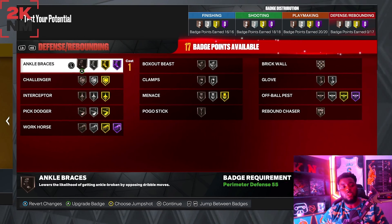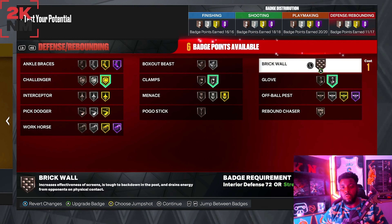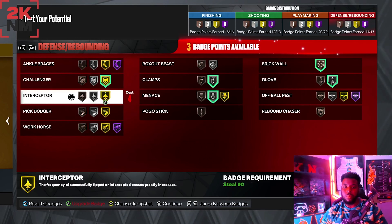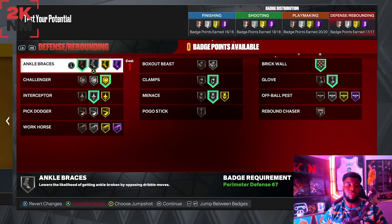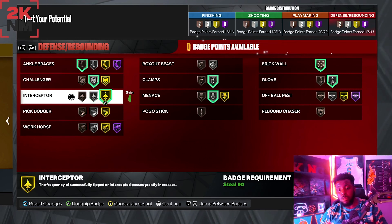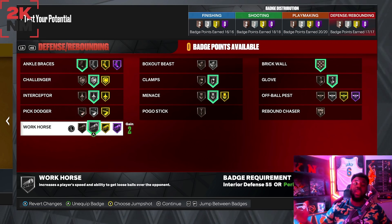For defense badges: challenger on gold, clamps on silver, glove on silver, brick wall, menace — put that higher if you can — interceptor on silver, and ankle bracelet on bronze. You can also swap in workhorse on silver depending on how you structure your badges. It all depends on how you want your player to play.